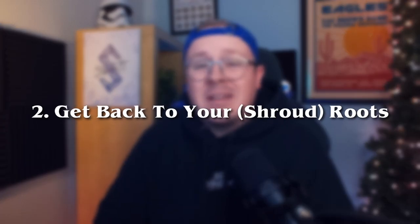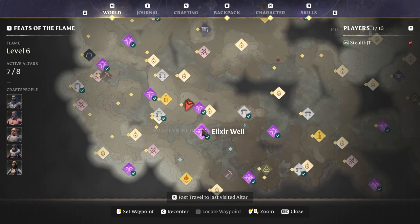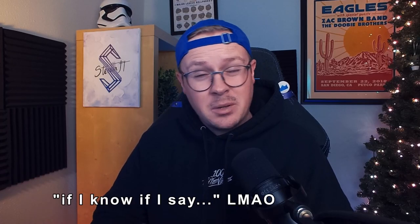Number 2 would be chopping down all of the shroud roots that you can see on your map, or have access to based on the strength of your flame. Each time you chop down a shroud root — a new one, for the first time — you earn a skill point. And especially if you've missed a couple of these in earlier zones, you can come back and it's a really easy farm if you're trying to snag an extra 1 or 2 points for that next perk.